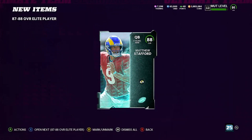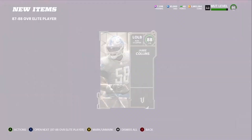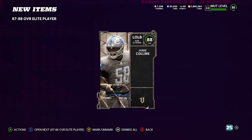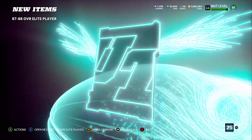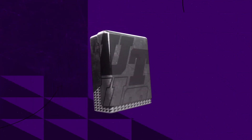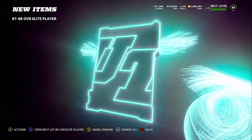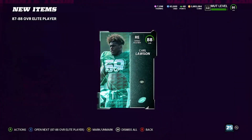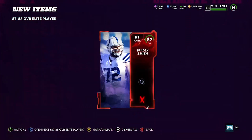First one we get is an 88 Stafford. Next one we get a Veterans 88 Jamie Collins. Third pack in — another Ultimate Kickoff, so all 88s so far, that's pretty good. Next one — bam, another 88 Carl Lawson. Getting a lot of Ultimate Kickoffs! Next is an 87.